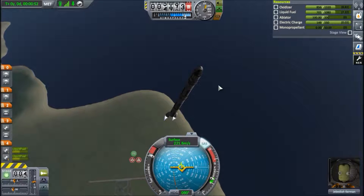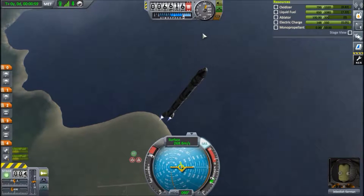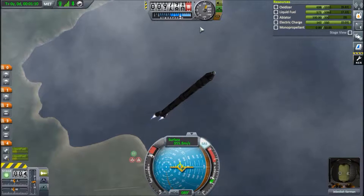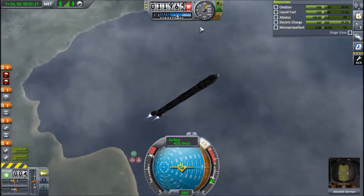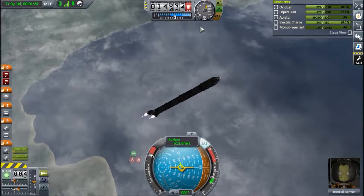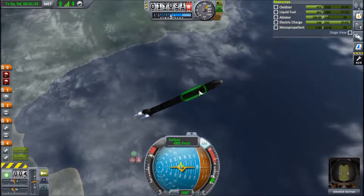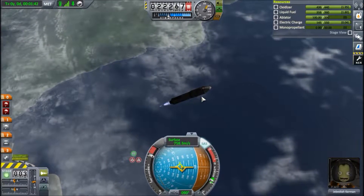Looking fairly good. The higher we go and the faster we're going before we have to change stages, the better, because that means more fuel to go to the moon and back. We're a good part of the way up. Looks like we'll make 15 kilometers - even a bit more. Ideally we want to have at least over half the fuel left in the other tank before we even try to shoot for the moon.